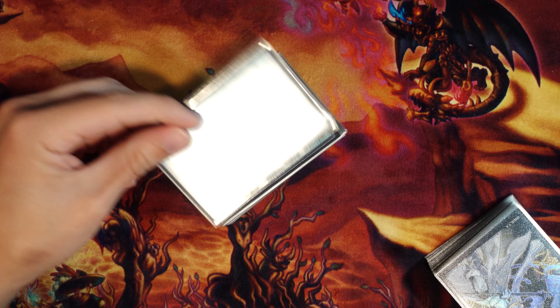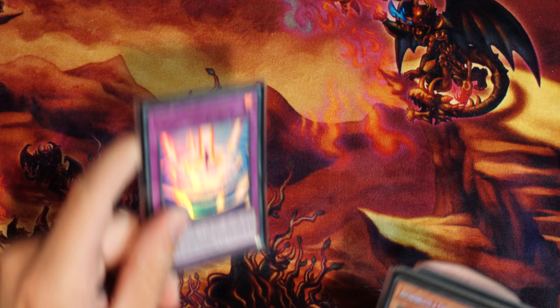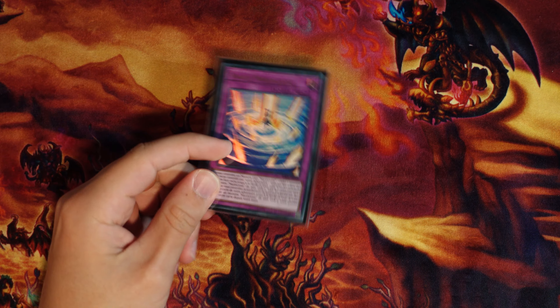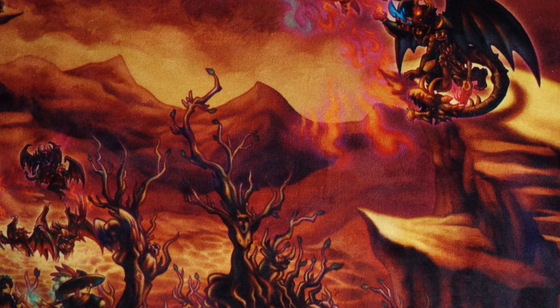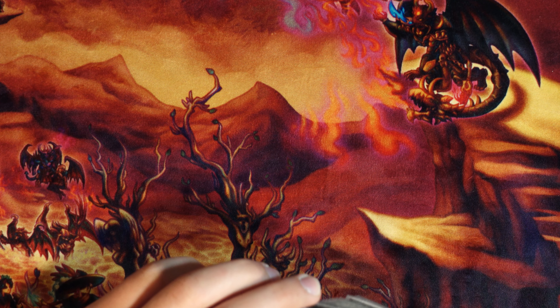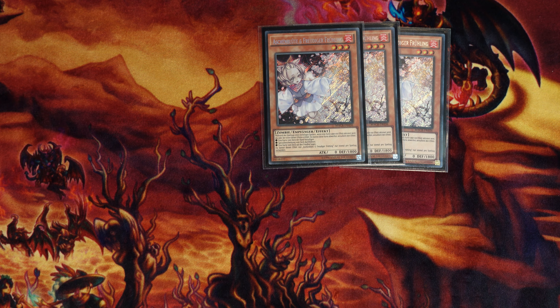I'd have no idea what to cut for a second Battle Ocean so I just like it at one for now. The last Marincess card is one Wave — obviously an insane card, literally one of the best traps in the game right now, and the fact that it's searchable is kind of bonkers. Then we have arguably one of the best parts about this deck — how many defensive cards we can play.